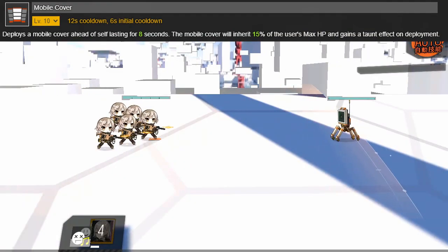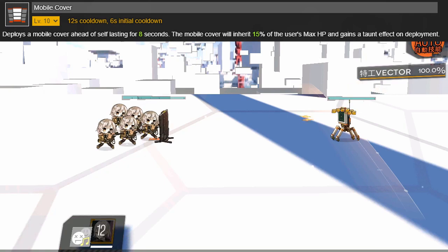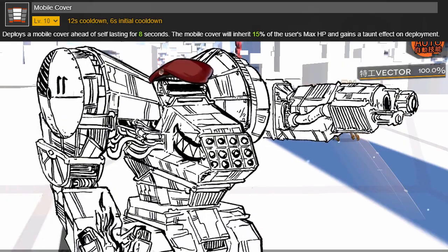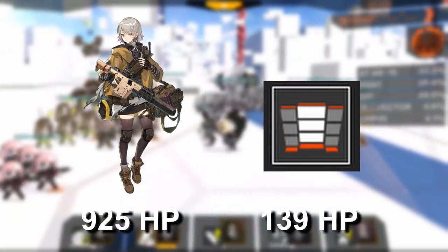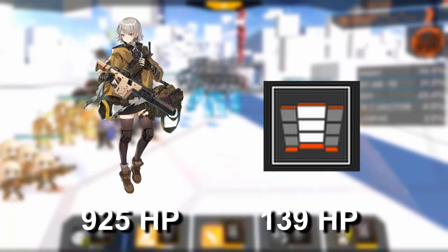At level 10, Agent Vector's skill, Mobile Cover, will deploy a mobile cover in front of her after an initial 6-second cooldown. This cover lasts 8 seconds, has health points equal to 15% of Agent Vector's max health, and has a taunt effect that attracts all incoming enemy fire. Here's the problem — it's not even going to last 1 second. With Agent Vector at level 100, the mobile cover would have 138.75 health points, 139 if Girls Frontline believes in rounding up.